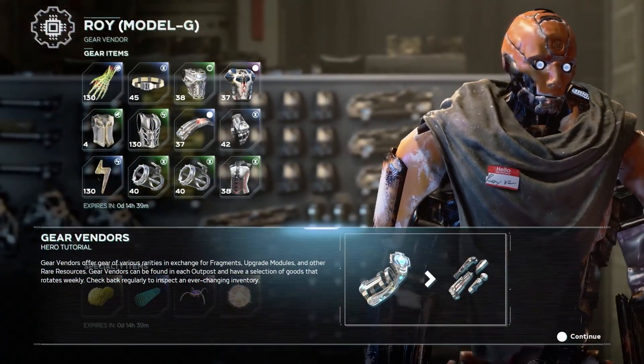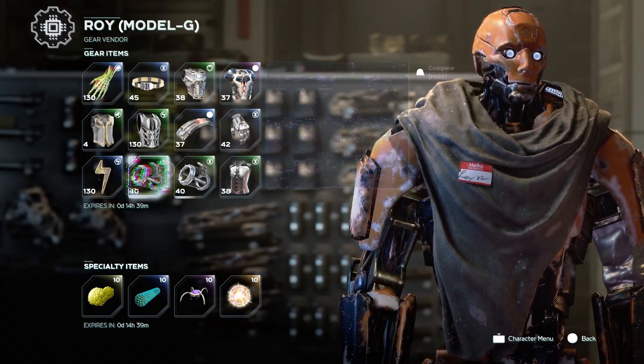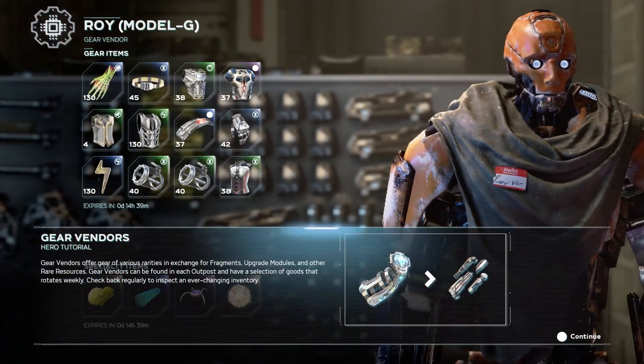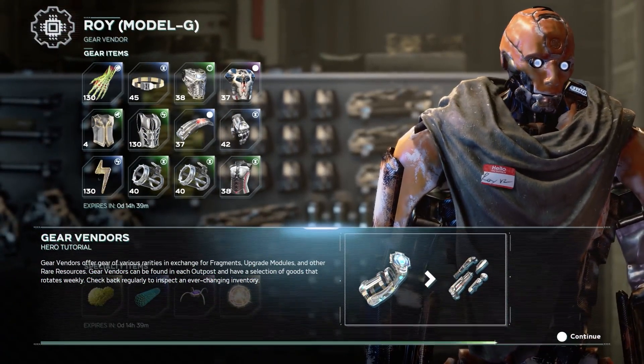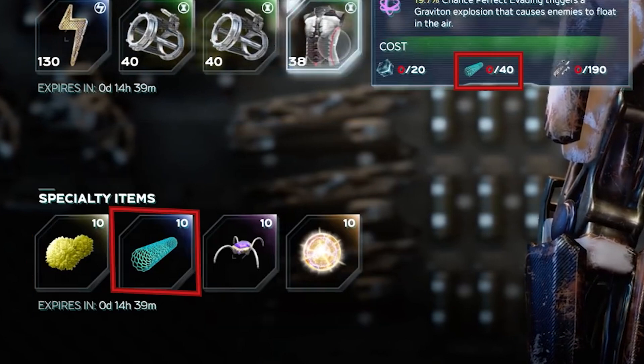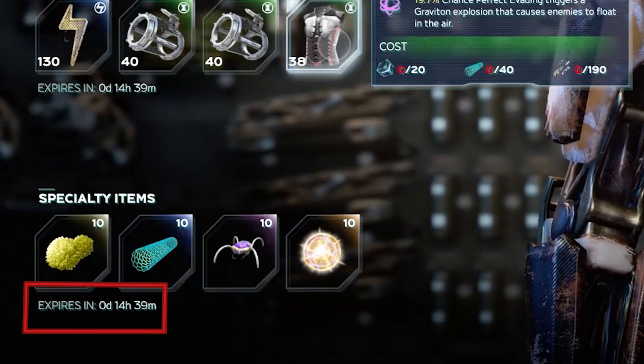Now let's talk about vendors in the game. It's been revealed that there are two main factions in the game: the Resistance in the anthill, where Hank Pym is, and Shield. We first get to see Roy Model G, who I think is part of the Resistance faction. We can briefly read the Gear Vendor tutorial, which states: Gear Vendors offer gear of various rarities in exchange for fragments, upgrade modules, and other rare resources. Gear Vendors can be found in each outpost and have a selection of goods that rotates weekly — check back regularly to inspect an ever-changing inventory. It also looks like resources will be used to buy gear from vendors, and some specialty items can be used to buy gear from that same vendor. We can also see a timer for how long it will be before the gear selection is refreshed.